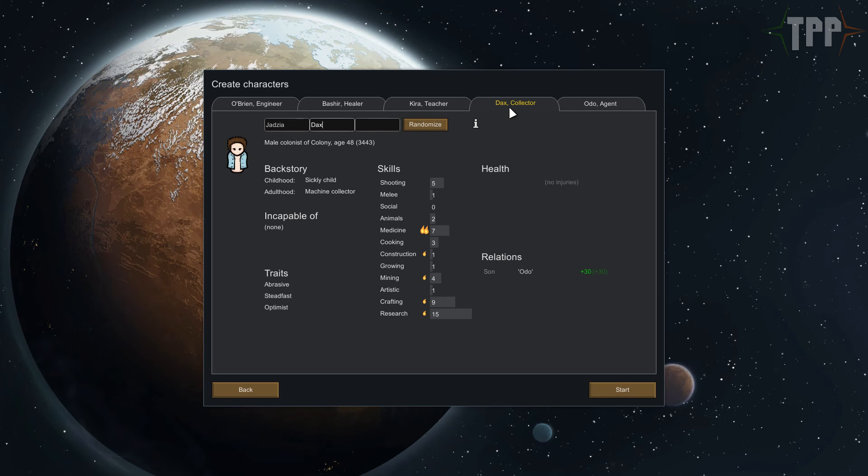Dax here is now a male, which is highly unfortunate, and is the science person in this group with a research of 15 and is partly the son of Odo, so that's going to be a complicated relationship. I kind of think I might just change this one. Let's keep going until we get a good researcher. And Odo here is obviously the lover of Kira, with good melee, shooting and all that kind of crack - so yeah, that's the security role.